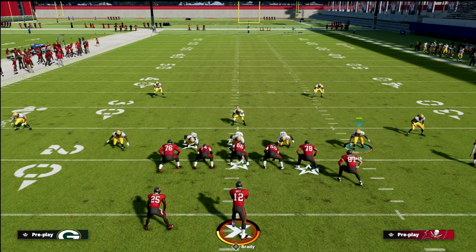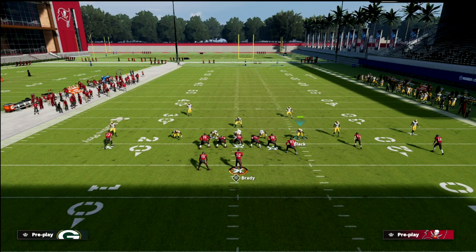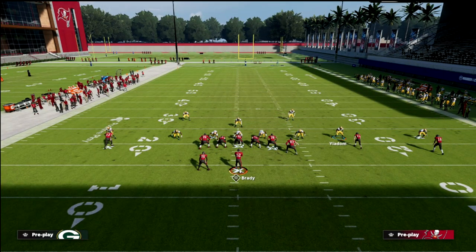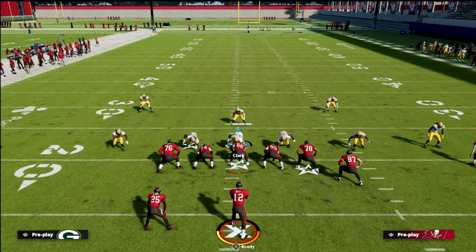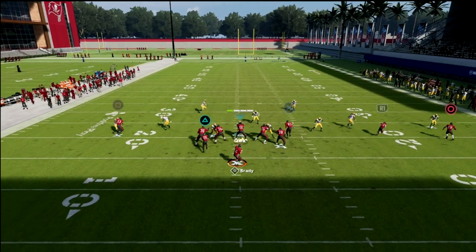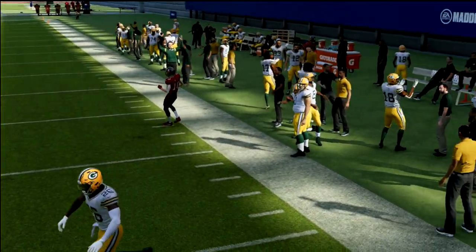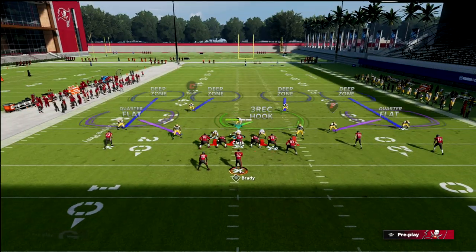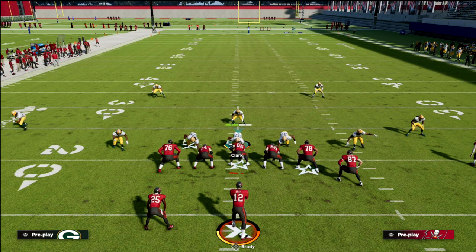Another scenario, especially against a formation where the tight end might not be their primary target, is to man up — or X out — the slot right here. Whenever you man someone up in quarters it changes the numbers game. What you'll see is that outside safety is now available to help, and that free rep defends that corner significantly better. Your slot corner is always in man-to-man coverage, which is not a bad strategy because the slot corner on my defense has one-step-ahead abilities.